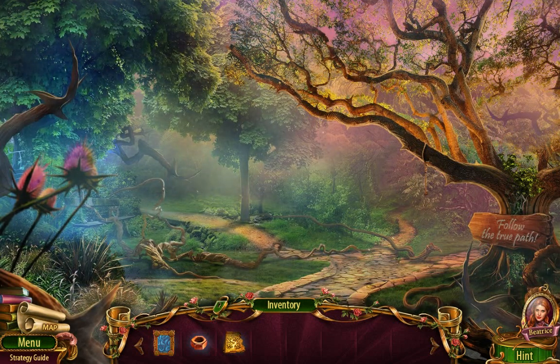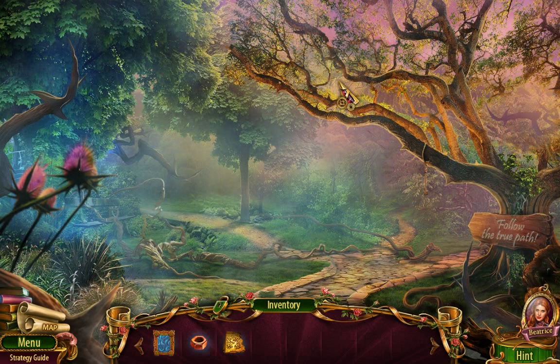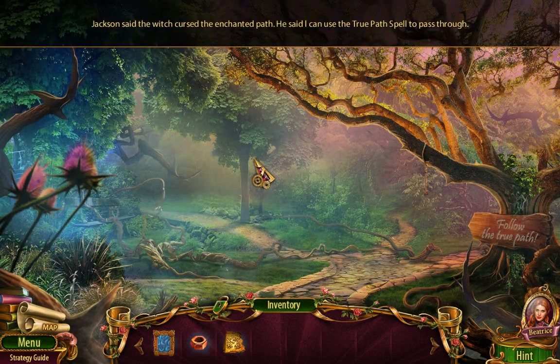Follow the true path. So there should be a butterfly here, maybe. I think there was a magic object — maybe not while it was enchanted. Okay.